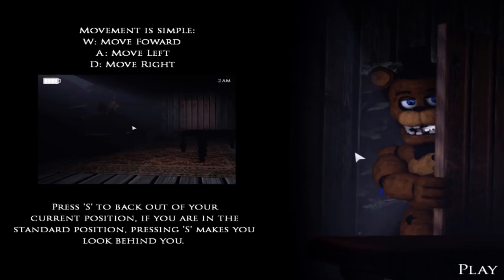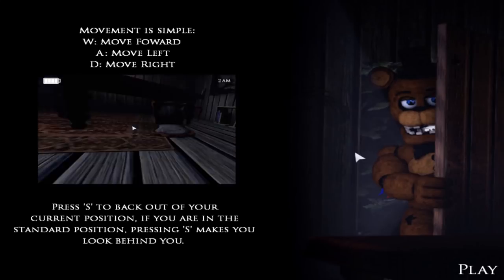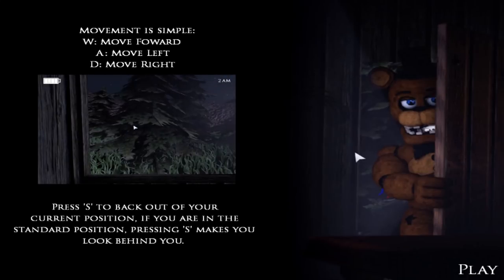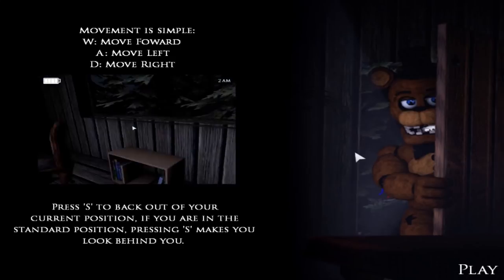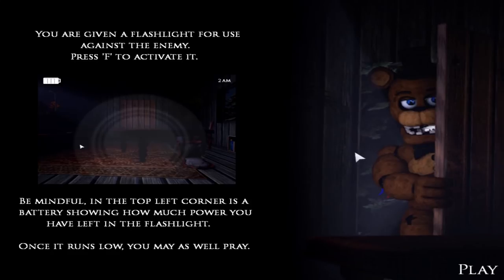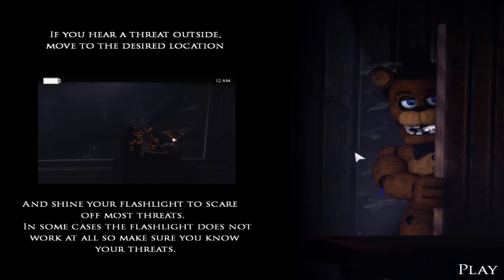Movement is simple: W to move forward, A to move left, and D to move right. Press S to back out of your current position. If you're in the standard position, pressing S makes you look behind you. You are given a flashlight for use against the enemy — press F to activate it. In the top left corner is the battery showing how much power you have left. Once it runs low, you might as well pray. If you hear a threat outside, move to the desired location and shine your flashlight to scare off most threats.